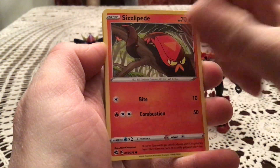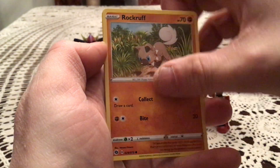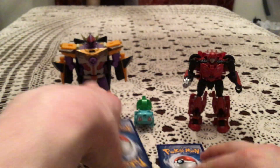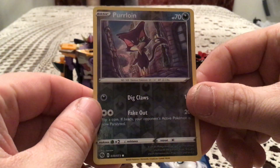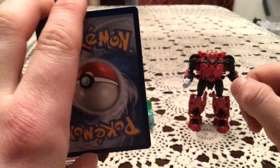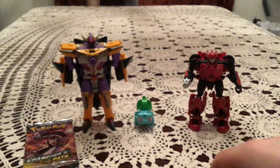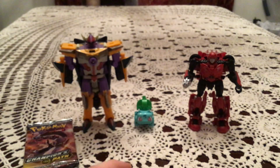Alright, the second pack has a Swablu, Sizzlipede, Weedle looking very angry, Galarian Zigzagoon, Rockruff, Sonya, Beedrill, and Milo. Reverse: Perloin — common reverse, number 39. Duplicate there. The rare: Galarian Obstagoon — hollow rare. Very clearly showing in the holo — that is a hollow.